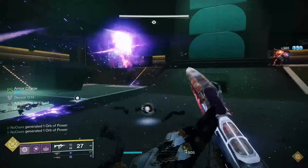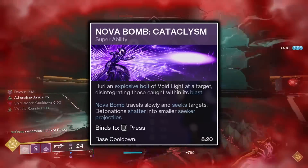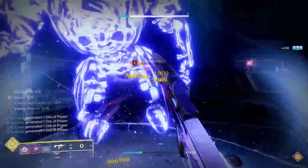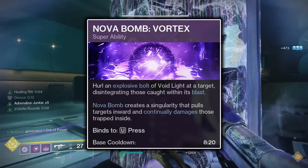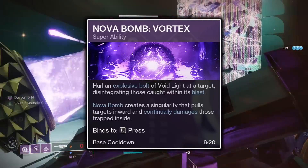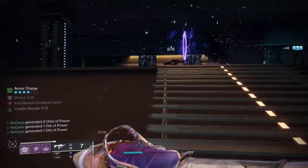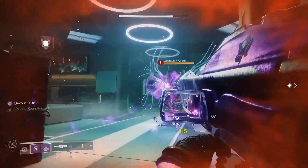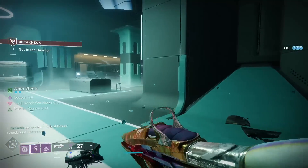To go in-depth on the subclass build, firstly the Supers. I choose to run the Cataclysm Nova Bomb as it does both more initial burst damage and more overall damage to an enemy than the Vortex Nova Bomb does. Cataclysm, however, does have a hitbox, meaning for a lot of boss damage phases in raids and dungeons it will block your teammates' damage as it makes its way to its target. The Vortex Nova Bomb does less damage but is better for boss damage phases. Both supers will be receiving a 20% buff to their damage in PvE when Season 21 releases, which will hopefully make them feel more like Supers and less like large grenades.